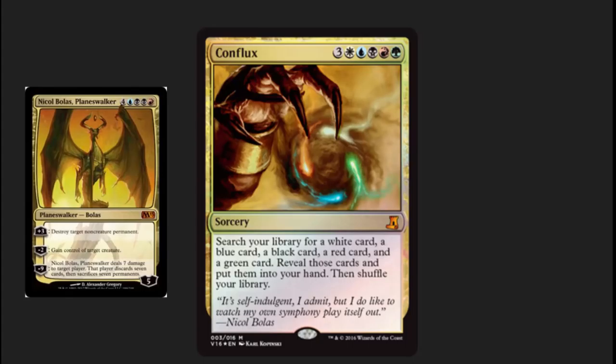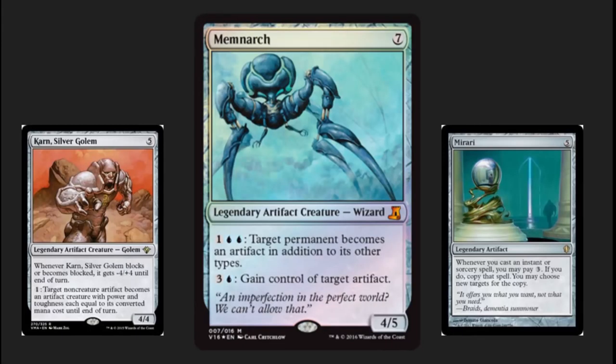Conflux. This is a crazy broken card. Yes, it's got a crazy high casting cost, but it lets you tutor for five different cards of different colors, and it's got Nicol Bolas's hand reaching in there casting this spell. I played this in my Planeswalker EDH deck and also in my Dragon EDH deck. It's a wonderful, fun, casual EDH card. I hope that it looks amazing in foil.